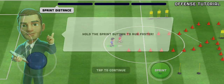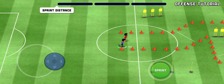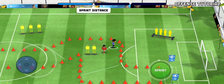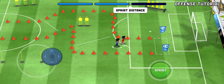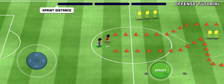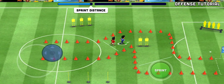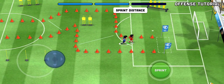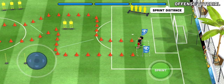Hold the sprint button to run faster. So if you can beat this guy... I think you have to have the green part and the area pointing in the right direction that you want to go. I don't know how that works exactly. Barely.